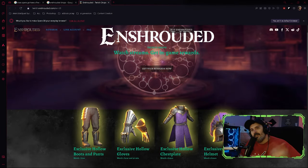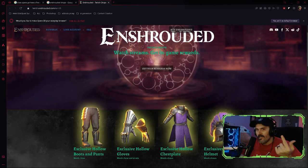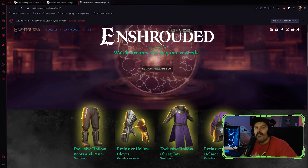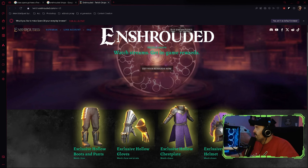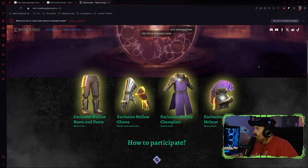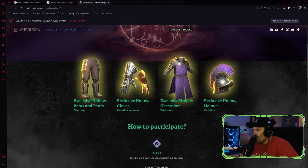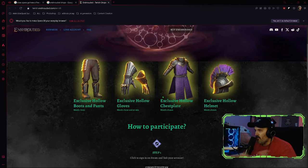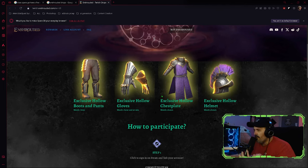What is going on guys, it is your Jedi Master here, the Melted Jedi. Recently Enshrouded had an update and they decided to do these Twitch drops. On screen you can see exclusive hollow boots and pants, exclusive hollow gloves, exclusive hollow chest piece, and exclusive hollow helmet. If you have a Twitch account you can watch somebody that has drops activated for so long and then claim these in the game.